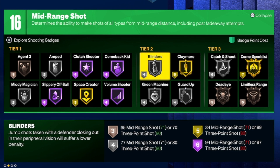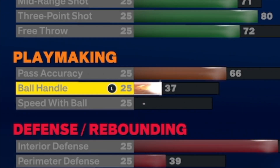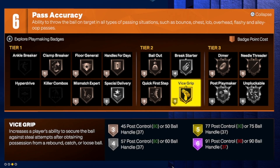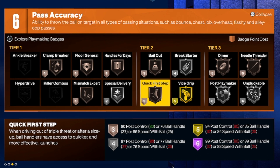Then on your playmaking side, move your pass accuracy to a 66 — your ball handling will naturally go up with it. That gives you a couple of badges you'll want to use, such as vice grip, break starter, and maybe even quick first step, depending on what you choose to put your badges on.